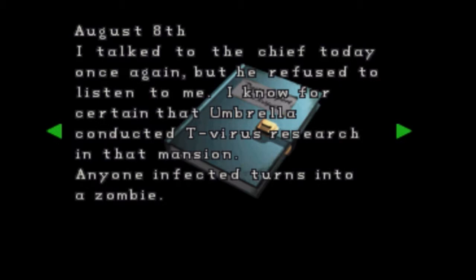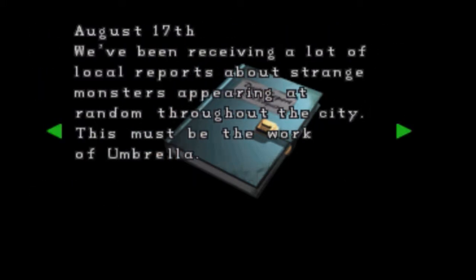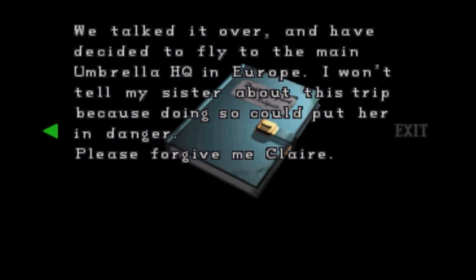Chris's diary. August 8th: I talked to the chief today once again, but he refused to listen to me. I know for certain Umbrella conducted T-Virus research in that mansion — anyone infected turns into a zombie. Although the entire mansion went up in that explosion, along with any incriminating evidence. Since Umbrella employs so many people in town, no one's willing to talk about the incident. August 17th: we've been receiving a lot of local reports about strange monsters appearing throughout the city. Victims appear to have been attacked by a group of at least 10 people and were apparently eaten. This must be the work of Umbrella. August 24th: with the help of Jill and Barry — but mostly Barry, I imagine — I finally obtained information vital to this case. Umbrella has begun research on a new G-Virus, a variation of the original T-Virus. We've decided to fly to the main Umbrella HQ in Europe. I won't tell my sister about this trip, because doing so could put her in danger. Please forgive me, Claire.